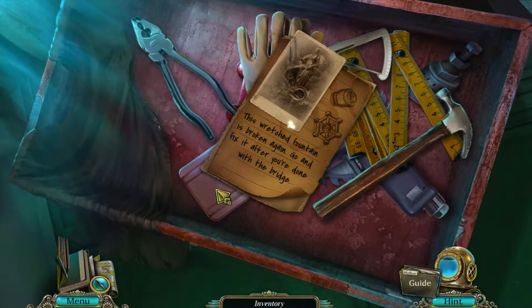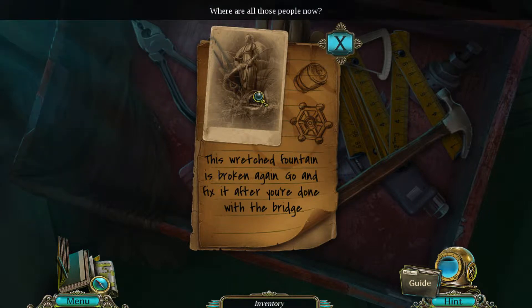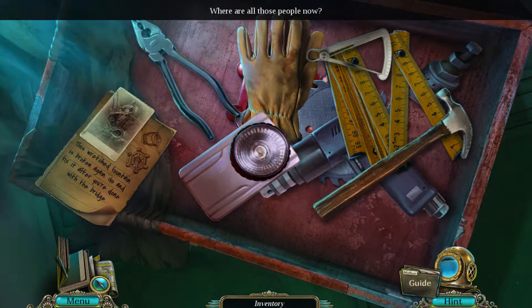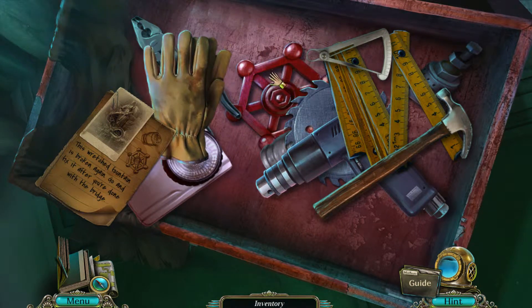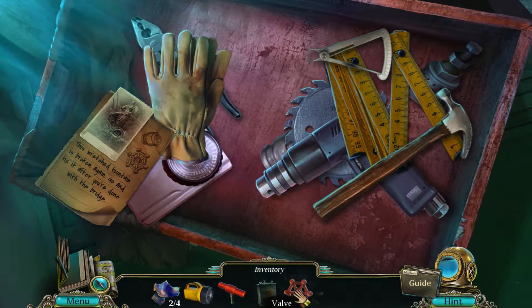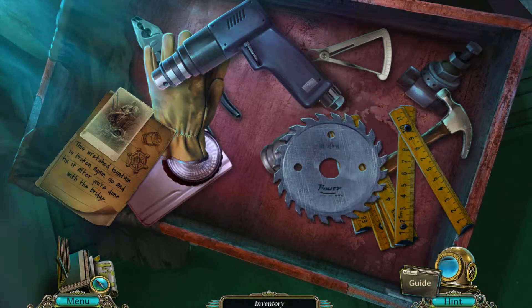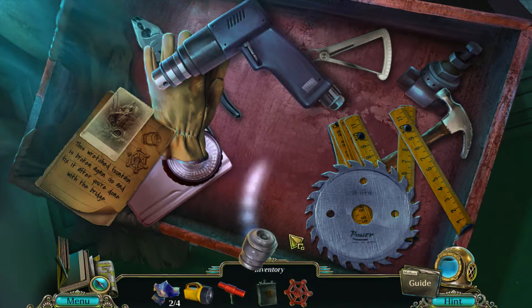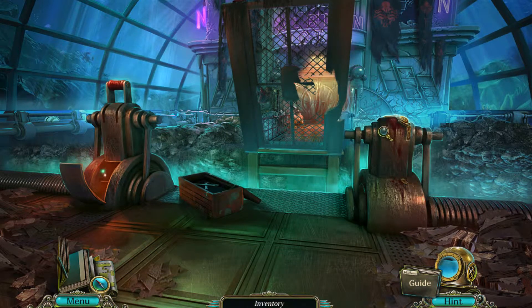There's a two box here. This wretched fountain is broken again — go and fix it after you've done with the bridge. Where are all those people now? I can move it around — and a crank. A valve. Is there anything else that we need? And some sort of... I don't know what that is. Fuse! So we can use that back up there.